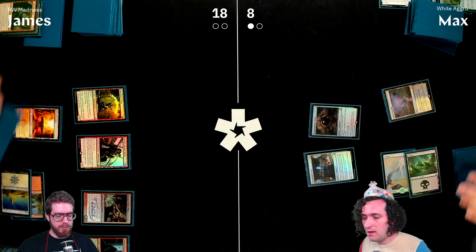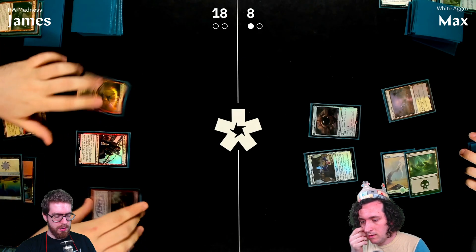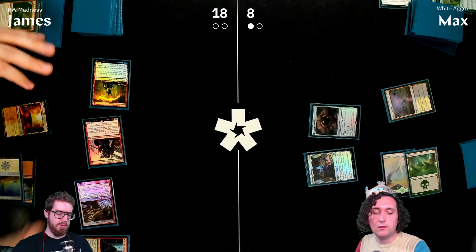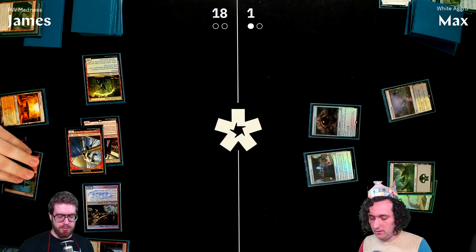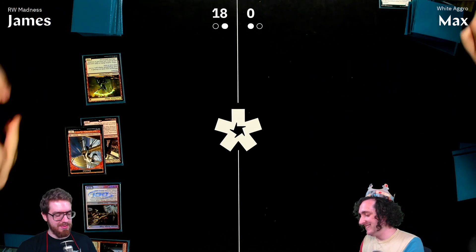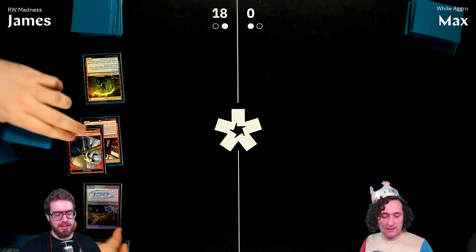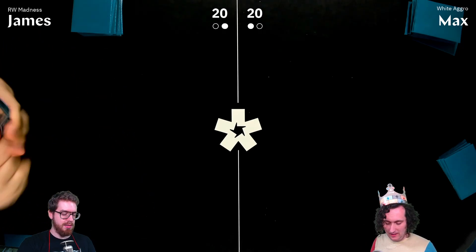James discards Surly Badger Sword, uses the blood token, triggers his Flame Blade, attacks for seven, and Max goes to one. James taps Sign in Blood for mana. Game two ends — a mana stumble from Max and quick capitalization from James. Game three is set.